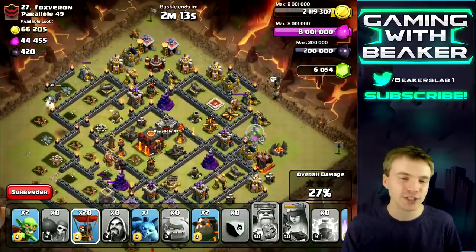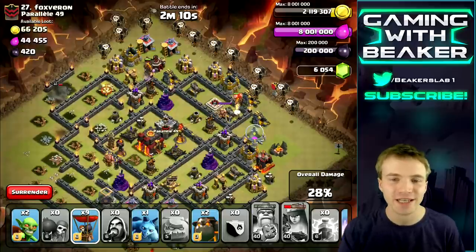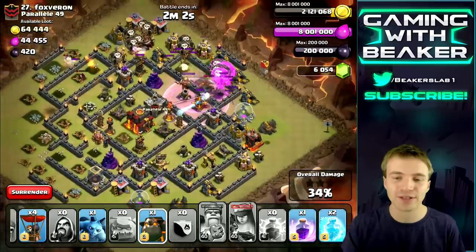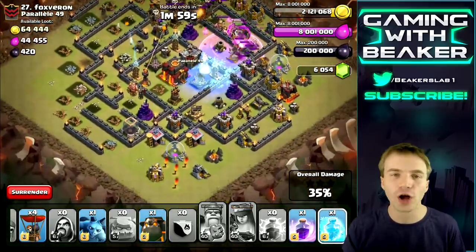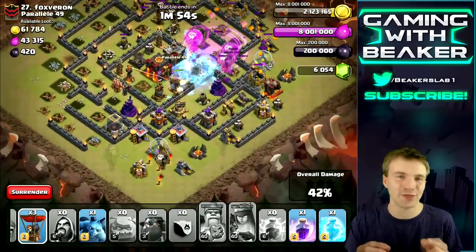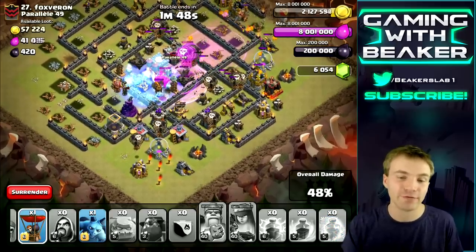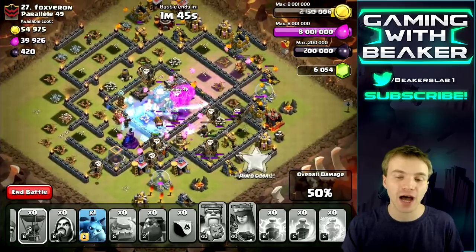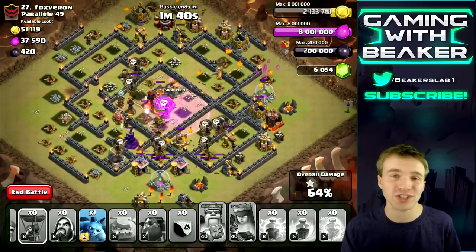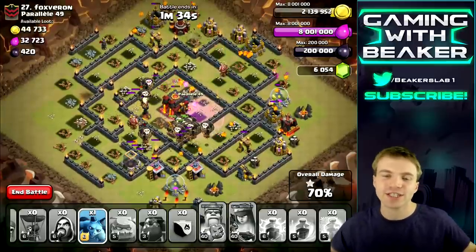Looks like we got the clan castle mostly taken out. The archer queen went around the side of the base and took out so many buildings. So we're gonna go in here from this side and basically take out that inferno real fast. The other single inferno is not even a threat. Now that we've taken out that multi I'm pretty confident. I saved one lava hound and a few balloons — as I always say, save a few balloons for the opposite side. That lava hound is distracting basically the most dangerous defense, which is that wizard tower, and then the rest of the balloons are just spreading out slowly, dancing around the base, gonna take everything out.